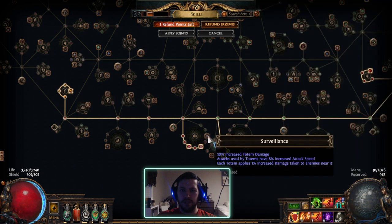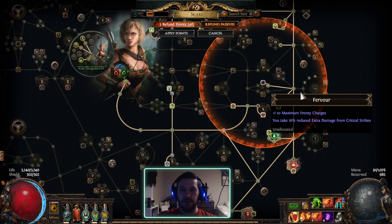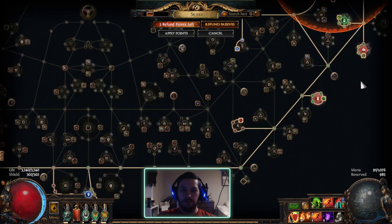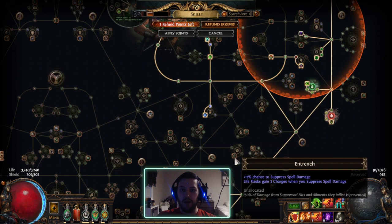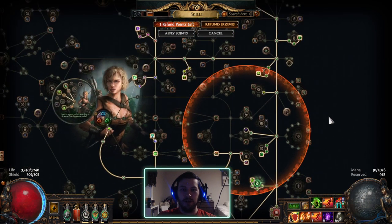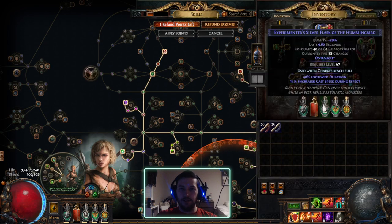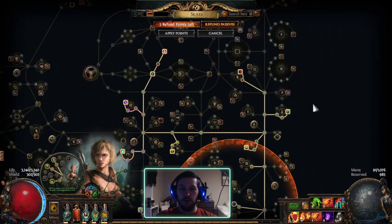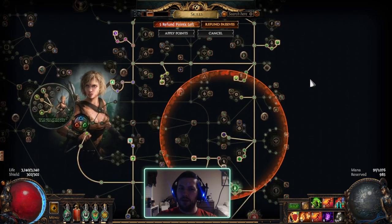I'm going to get Surveillance, Savagery, Dirty Techniques, Fervor, Golem's Blood, and spell suppression — that's pretty much the whole character. I might try to fit in cluster jewels later but I don't know if I'll have room. I think this will be fine without them probably.